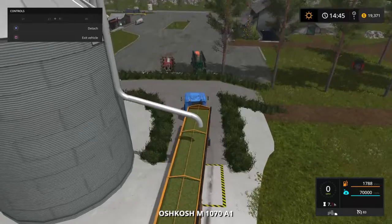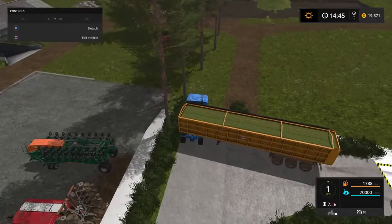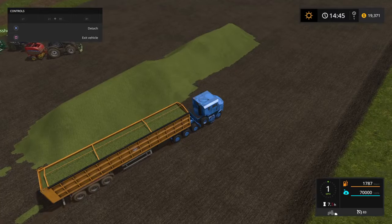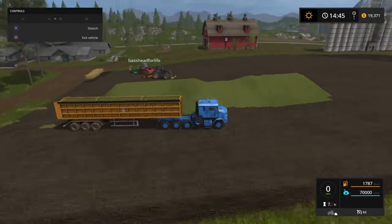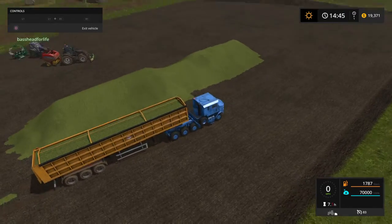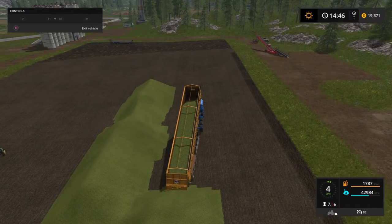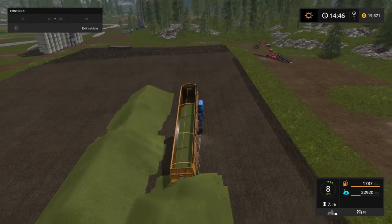I'm just gonna go along and show you a quick video about how we make bales here at the duty man's ranch. What we do is we get a full trailer load of hay - we have a mow day before this normally - and we'll just come and put all that in our silos, then we just make huge old piles like this. Pretty simple.